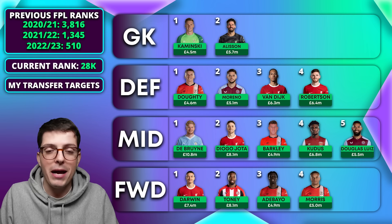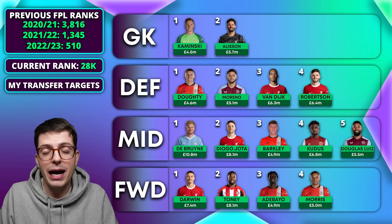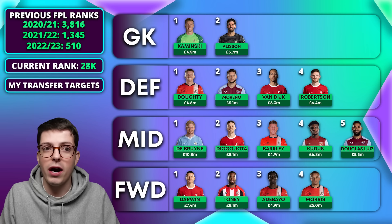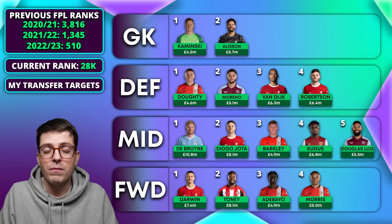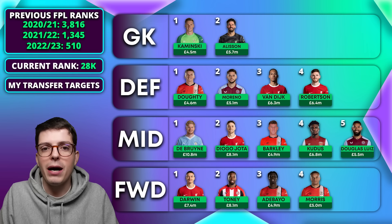Up front, Darwin is my number one pick — I wish I could be buying him this week. Ivan Toney is next; Brentford double in game week 25 and they play in all the blanks, so he's a nice option to carry through. Then the two cheap Luton options — I'd put Adebayo slightly ahead of Morris, though they are playing up front together at the moment.